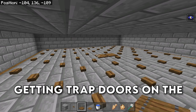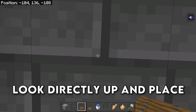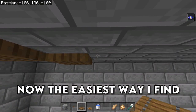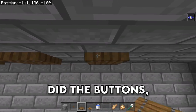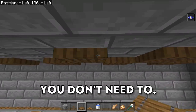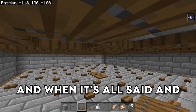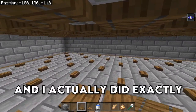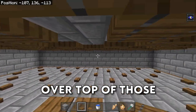The last thing we have to do in terms of building is getting trap doors on the roof of the farm. Go to every empty block that doesn't have a button, look directly up, and place down a trap door. The easiest way to do this is to place down a trap door on the starting block and then go in an alternating pattern, but make sure not to fall off. You don't need to place trap doors over top of the buttons — that's just a waste of wood. When it's all said and done, this is what it should look like.